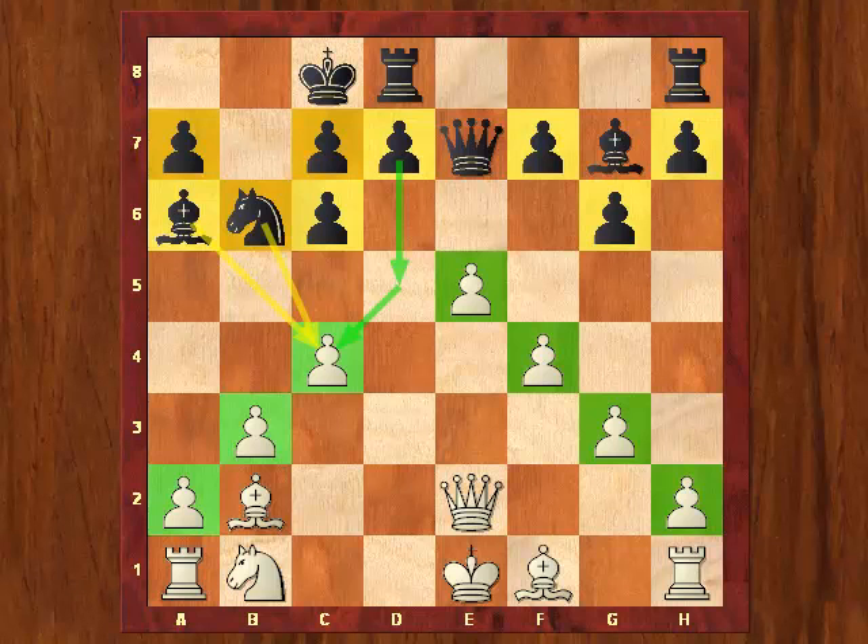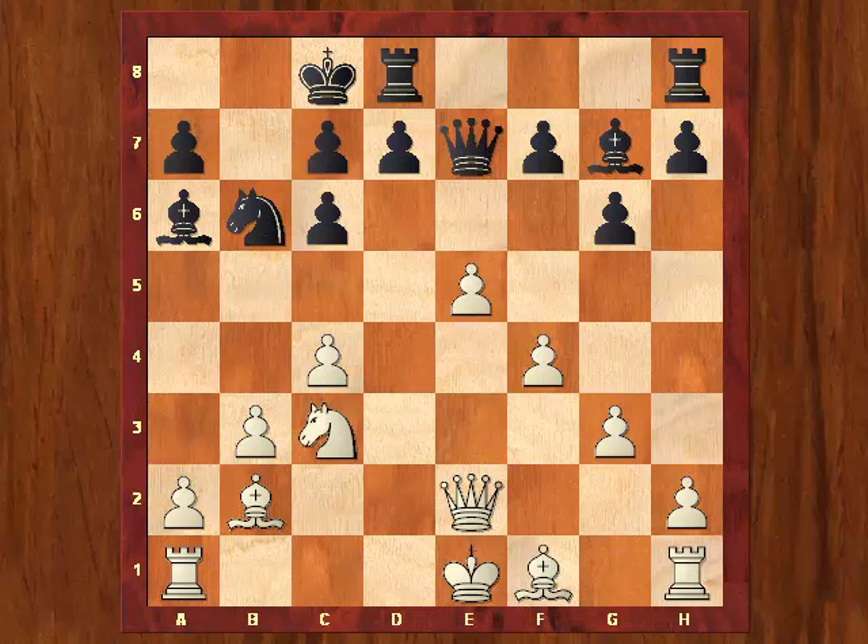Now Shabalov's next move — I wouldn't say is a mistake, but it is a move that somehow surprised me a little bit. He played knight c3, and the reason why I don't like knight c3 is that it blocks in the bishop, and the bishop was important in overprotecting white's spearhead on e5, the advanced pawn on e5.